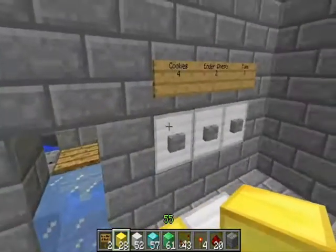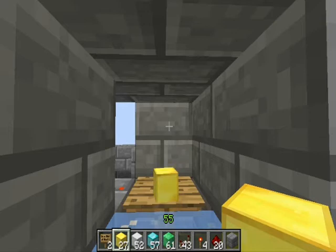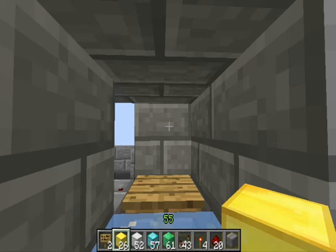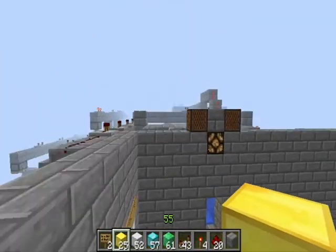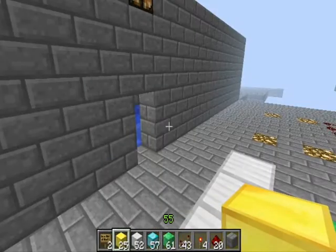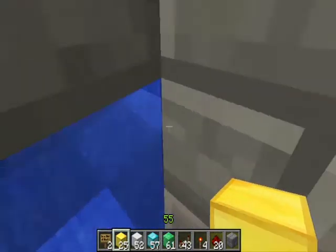Now I'll show you the ender chests and the free gold payment. 1, 2, 3. This may take longer to activate because it's far away. Next, ender chest. Click. This is my 2 ender chests.